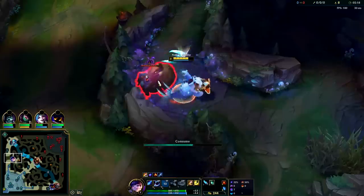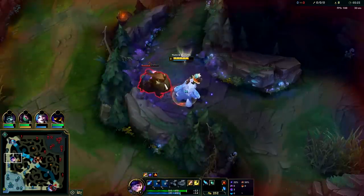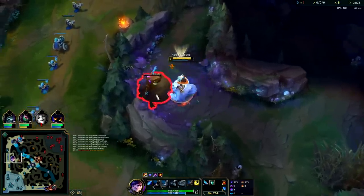Your W gets faster the faster you are. Having tier two boots or Dead Man's Plate helps out a lot. It also gets faster per your champion level, so the higher level you are it's also faster — which is pretty sweet.